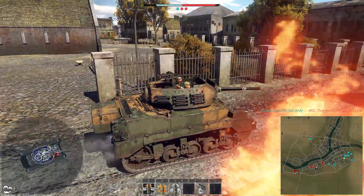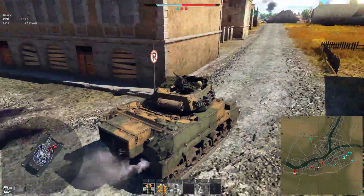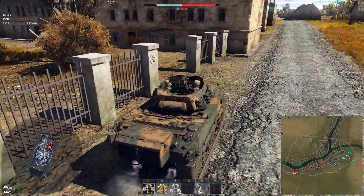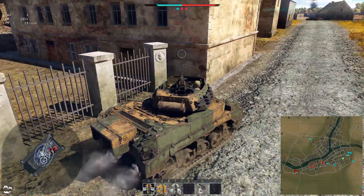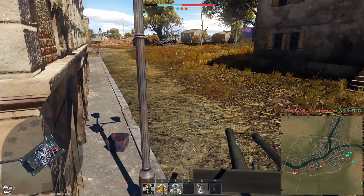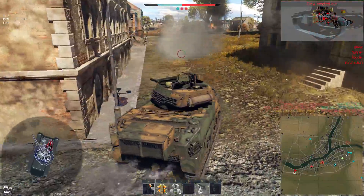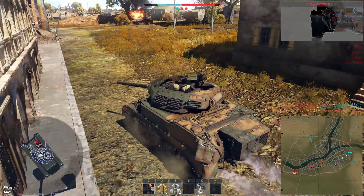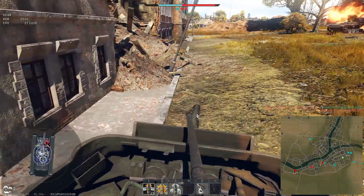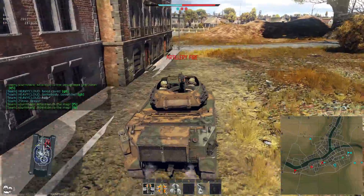Hopefully we can decap it. At this point in the game I'm not sure where anyone is — they could literally be anywhere. So I need to be really careful and minimise the areas where people can shoot me from. I push around this corner, another Panzer III — shoot between the driver's compartment and the turret so I can knock everyone out in one shot. B is going to get capped by that light tank, so I push up here and check down a few of the streets to see if anything is coming up from the spawn.